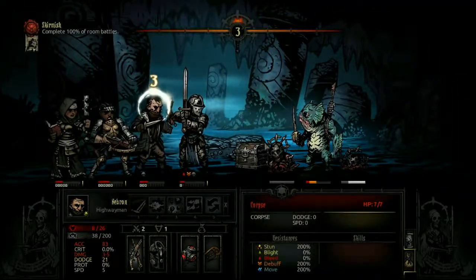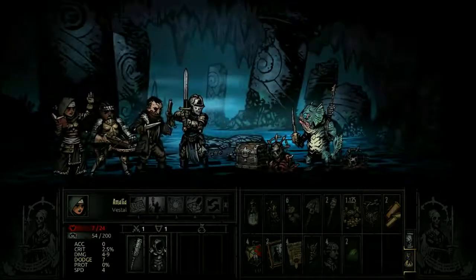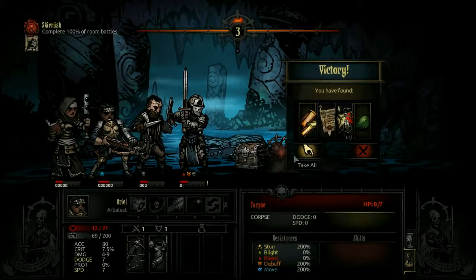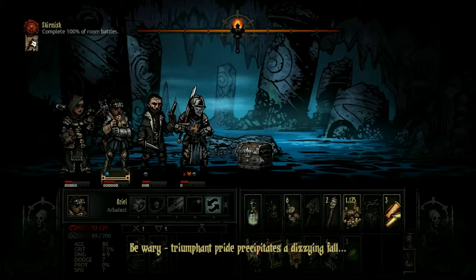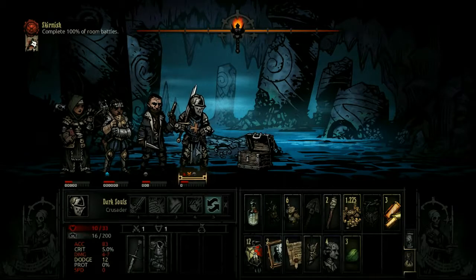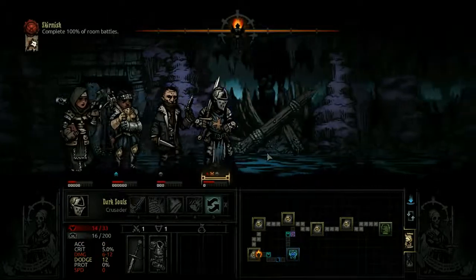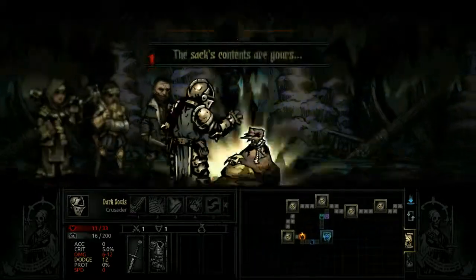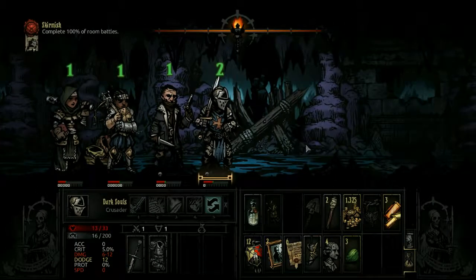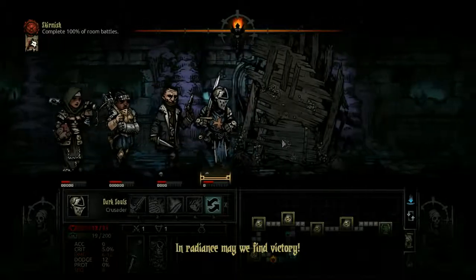This game is stressful, damn it. Six health. I need him healed. Triumphant pride — please be food. I have to — there's one more battle. One more round, we're okay. We're good. We're out of food now, so that's slightly problematic. Okay, fucking torch in radiance — may we find victory. Shovel.